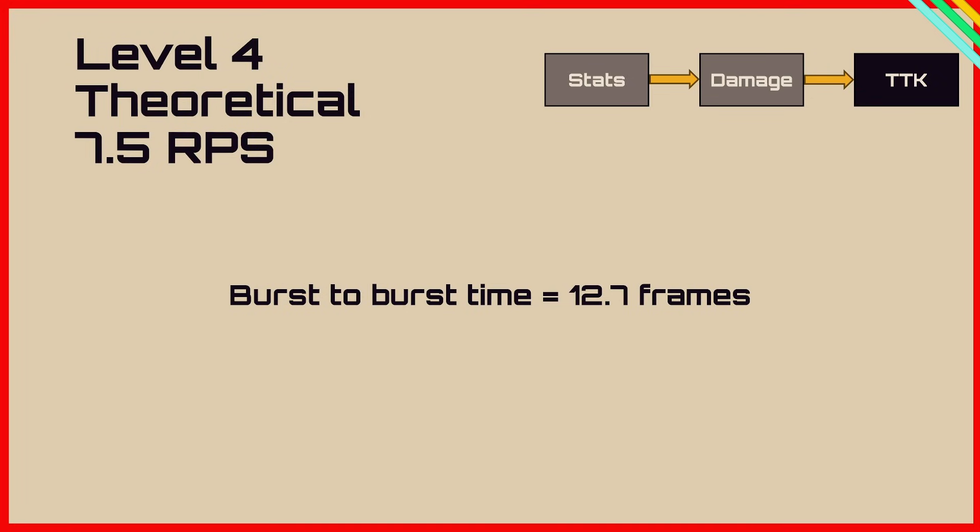So right now, before it gets nerfed, I would suggest upgrading your Arpeggios to level 4 and blasting away. Yet again, Embark do not understand how scaling works in terms of reload speed or fire rate — unless this is intentional, but I really don't think it is.